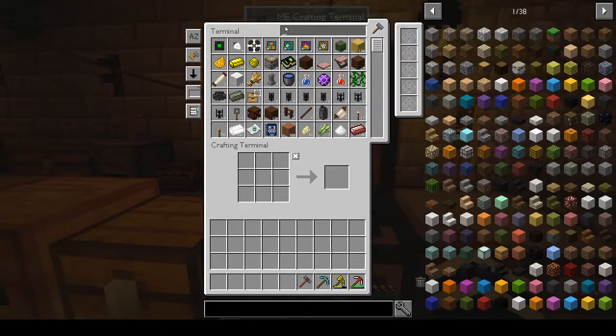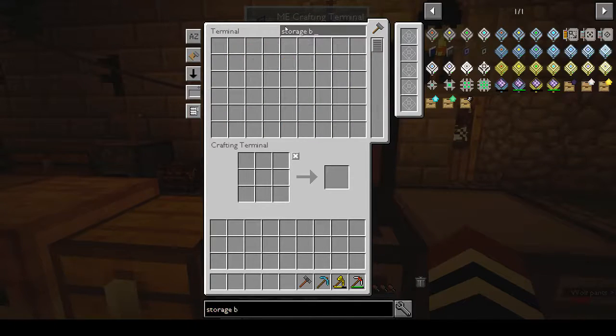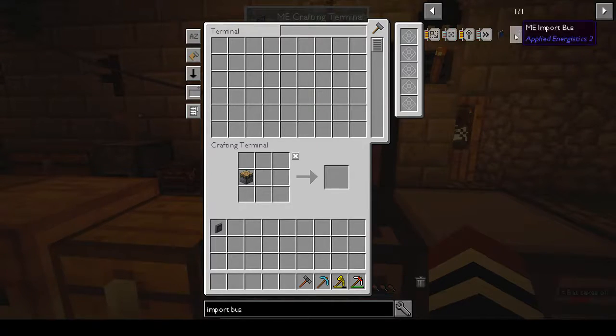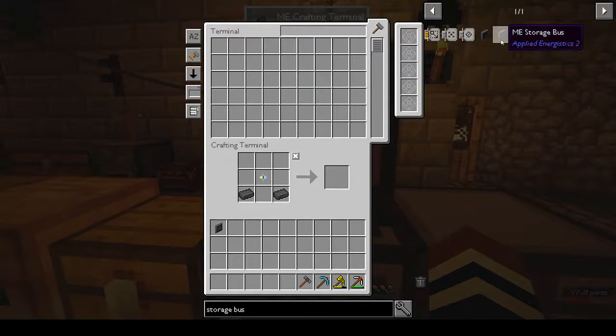Storage bus - it would help if I could spell. Spelling helps. ME storage bus - that works. Import bus and export bus. What are we missing? Gas storage - no, that's a storage bus.